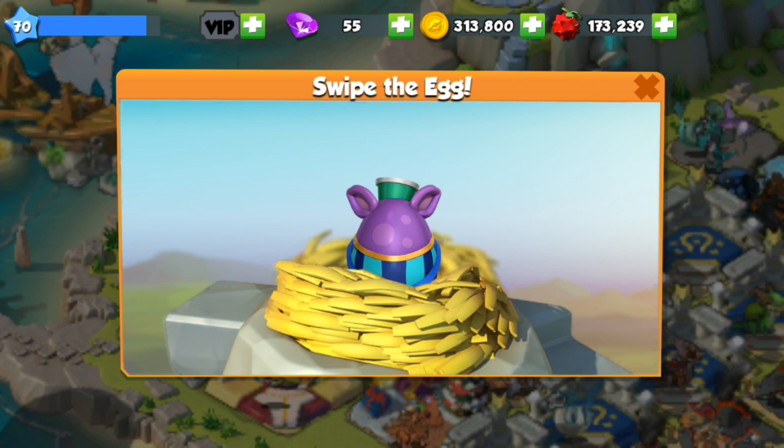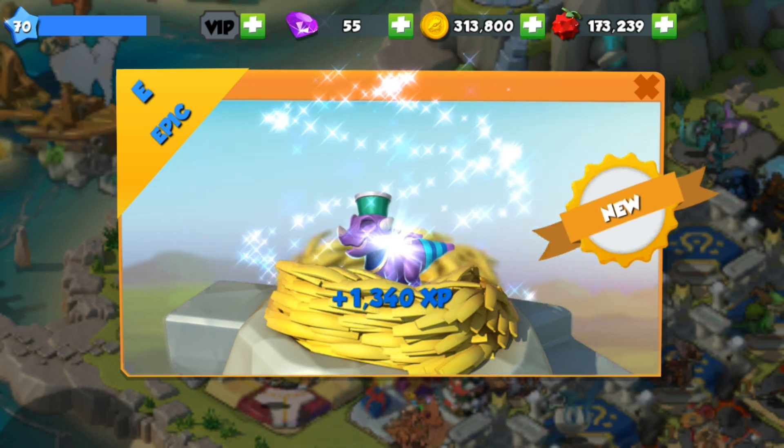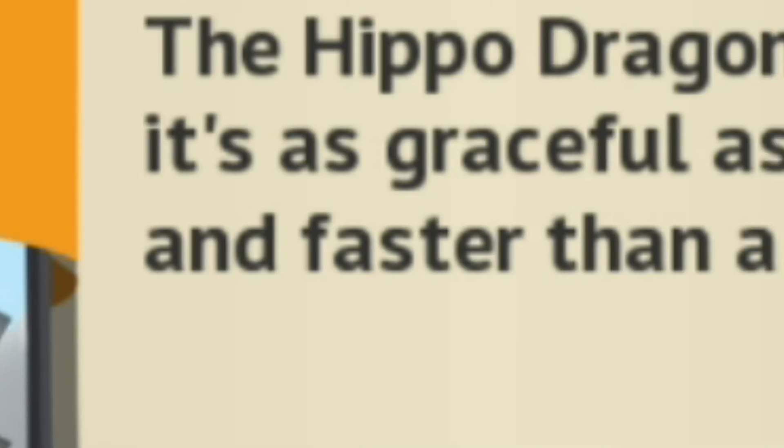Anyway, we have this beautiful little hippo dragon to hatch. I love it — I love the little ears. He's just such a weird dragon. I'm not sure what it is about the weird ones, but they just appeal to me. So the hippo dragon might look a little ungainly, but it's as graceful as a ballet dancer in the water and faster than a marathon runner on land.